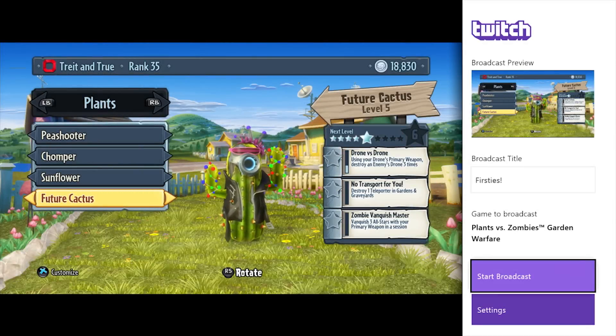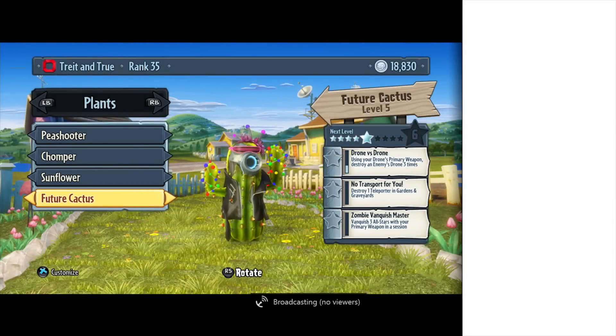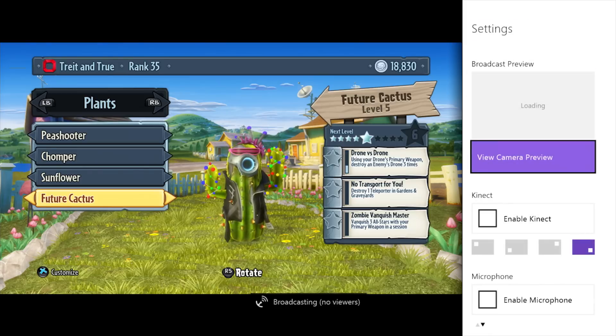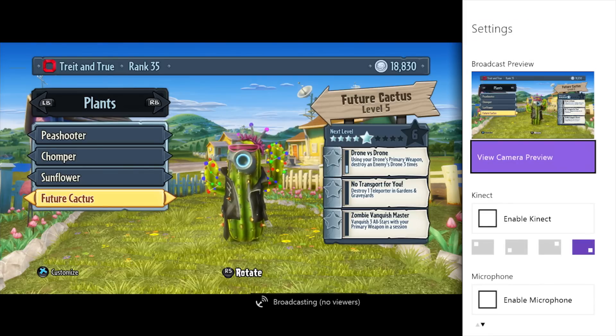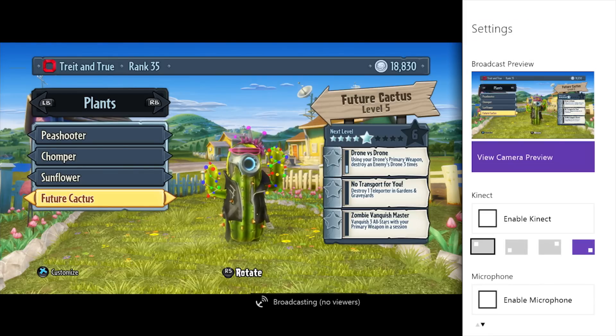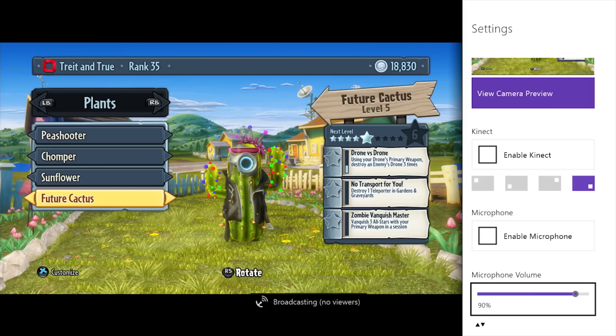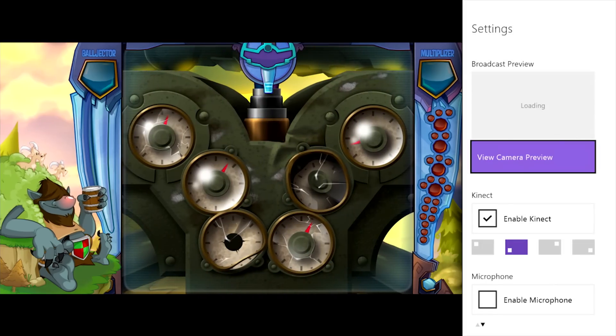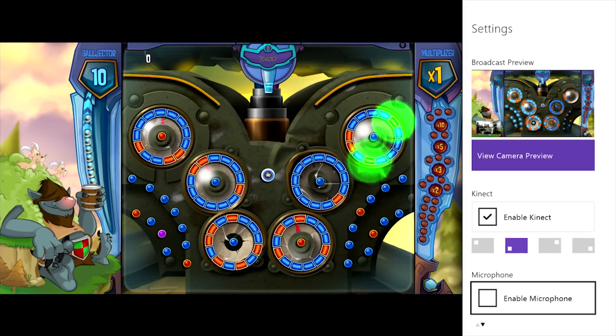Once the quality test is complete, you're ready to broadcast. Simply tap A on Start Broadcast to kick things off. You can name your broadcast, choose whether to enable Picture-in-Picture with Kinect, and choose how loud your microphone is in relation to the game audio. You can even determine which corner of the screen your picture-in-picture appears.